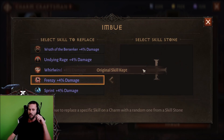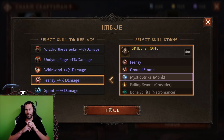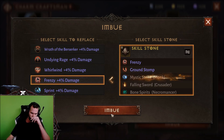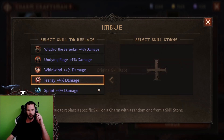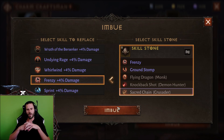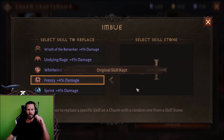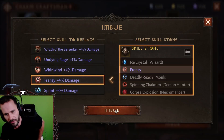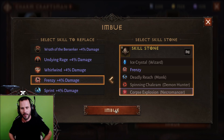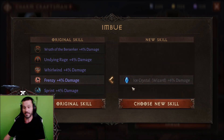We're going to keep on going with Frenzy. We got Mystic Strike — that is 4%, relatively useless as well. We got Ground Stomp at 2%, no thank you. We got Ice Crystal for Wizard at 6% — I do not believe that would actually affect a Wizard. That's crazy to see a 6%; I'd love to see a 6% on something I'm looking for. We ain't going for 6%, we're going for 10%. Arcane Wind at 2%, that is useless.